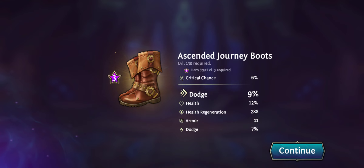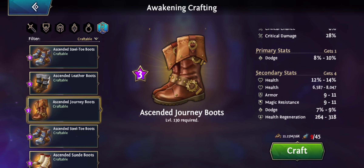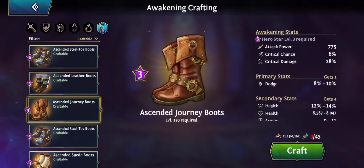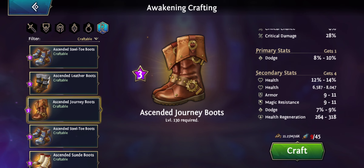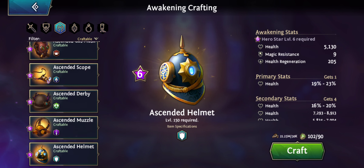The result is dodge, health percentage, health regen, armor, and more dodge — 16% dodge, really nice — with a crit chance as well. For a melee hero, really nice. Dorian will like these too, or anyone that will be in the front. When it comes to capes, I'm not going to make any of those.